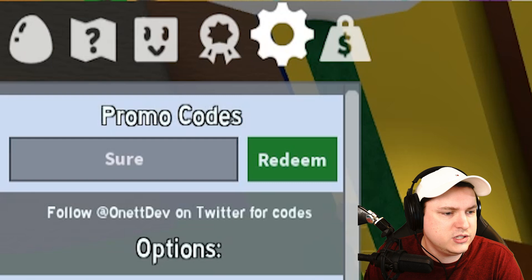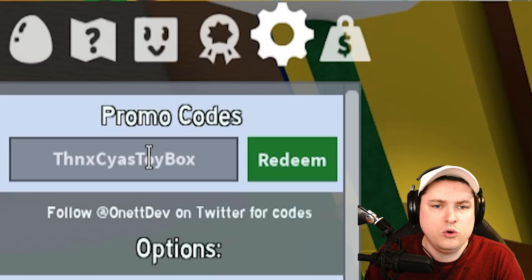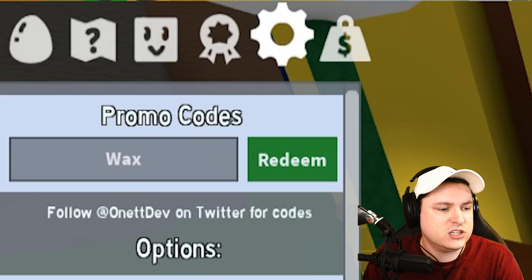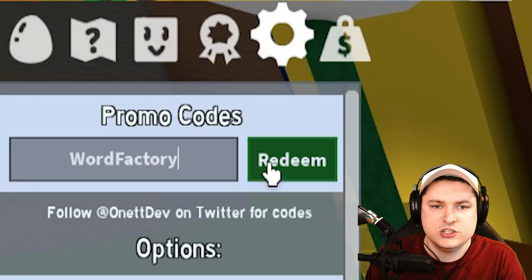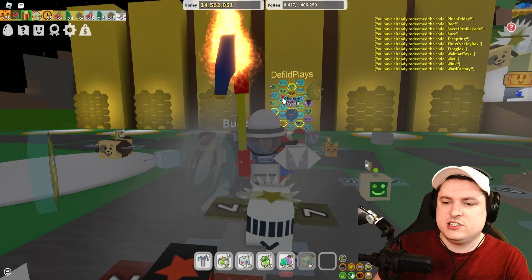Then code SHURE. Then code TEASPRING — yes, this one still works. Then code TANKS CS TOYBOX. Then code TRUGGLES. Then code WALMART TOYS. Then code WAX. And then we have two more: code WINK, and the last one is code WORD FACTORY. So those are going to be all the working codes inside the game. These are not in order of when they came out, but at least they are all working, which is beautiful.